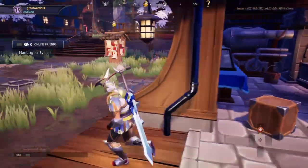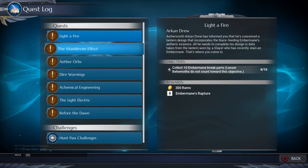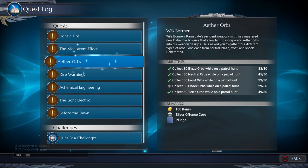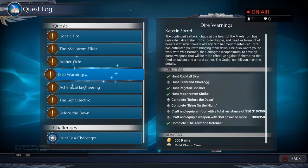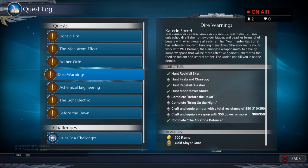My current quests are: break parts of Embermane, kill Nizarga, do one more shock patrol, and Dire Warnings — where you have to kill the special versions of the normal monsters. Skarn now has a Rockfall Skarn, Charog has a Firebrand Charog, Nasher has a Rage Tail Nasher, and Shrike has a Moon Reaver Shrike. Basically they're just harder versions, and yes — they are very hard.